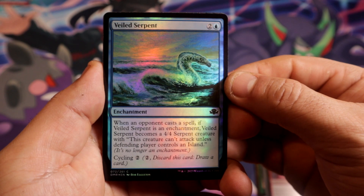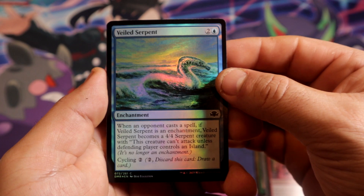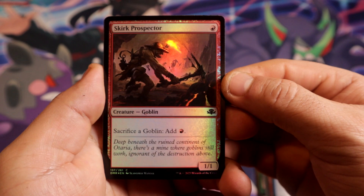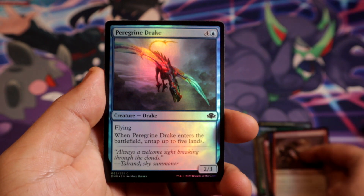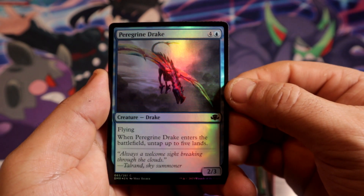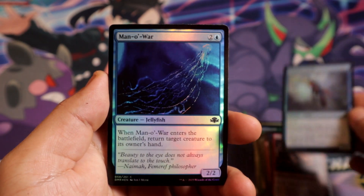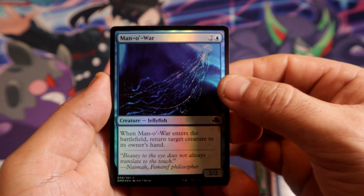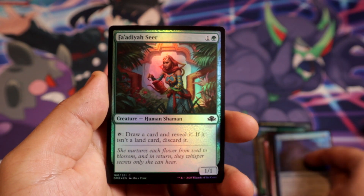A little bit more: Veiled Serpent, foil — that's a common. Skirk Prospector, foil common. Peregrine Drake, common foil. Man-o'-War, common. All right, come on, last card be a good one — and it's just another common.